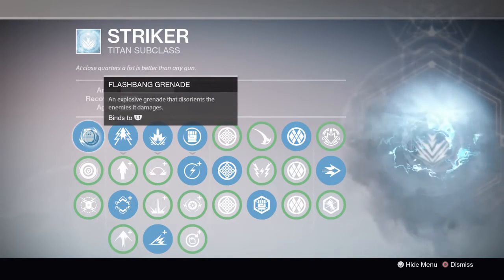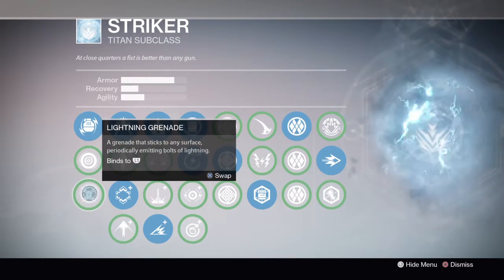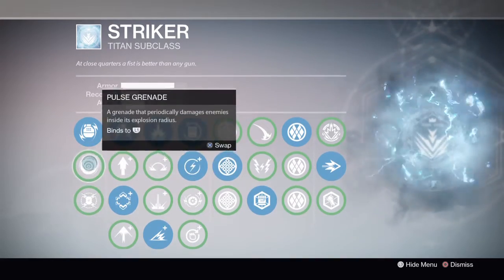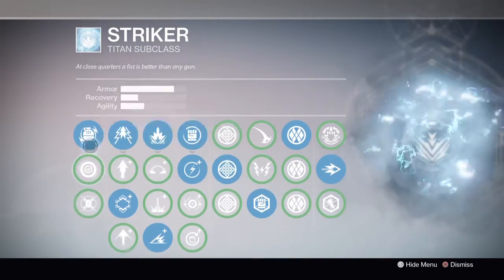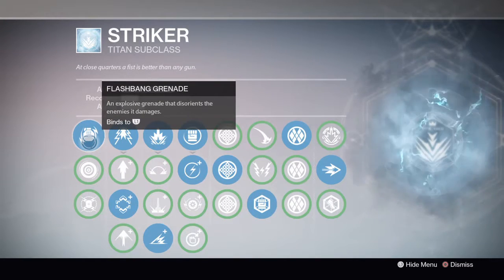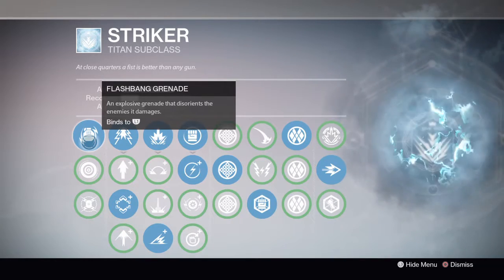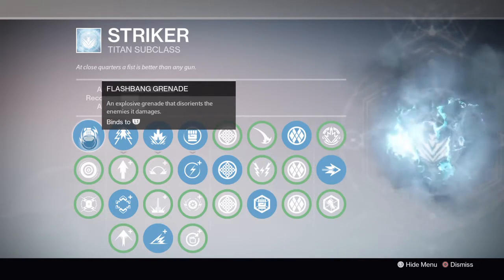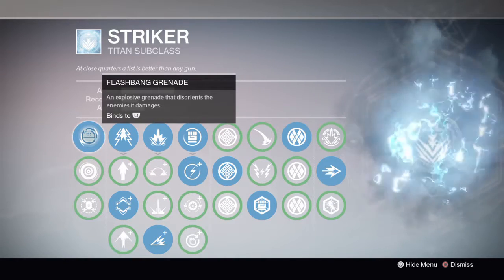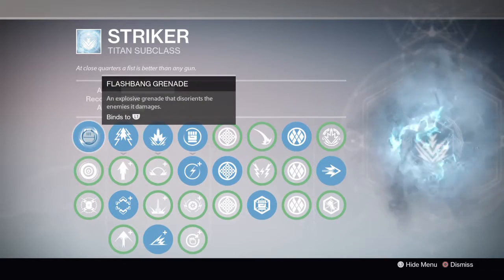For the grenade skill, I'm using flashbang grenade. The reason I'm not using lightning grenade is because I don't run any discipline on this build, so lightning grenade feels like a waste. The utility you get from flashbang is just better — it allows you to more easily flank, and it shuts off enemies' radars so even if you don't completely blind them, they won't know where you're coming from. That's why I prefer flashbang, but if you want to use lightning grenade, go for it.